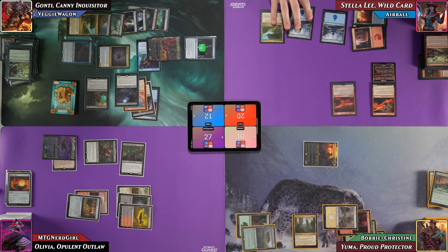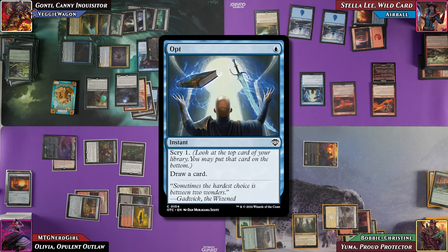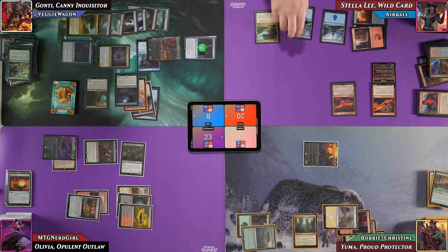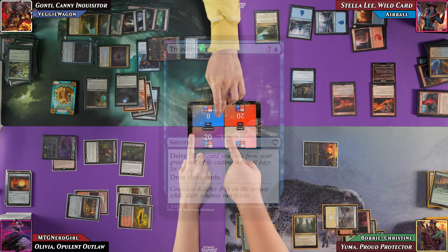Airball uses one floating blue to cast Opt, triggering both Gutter Snipe and Fiery Inscription — everyone takes four damage total. He then delves away seven cards and pays one blue for Treasure Cruise, drawing three, but before resolving, everyone takes another four damage. Airball then delves six cards and pays two blue for Dig Through Time, triggering another four damage to everyone. Between the two spells, Veggie and Bobby are killed. Airball looks at the top seven and puts two into his hand.